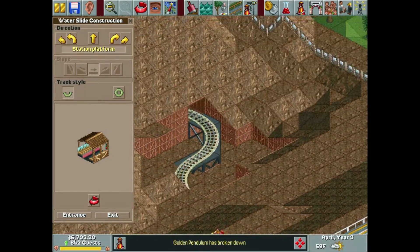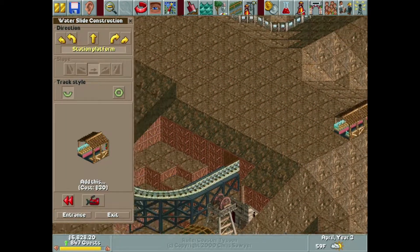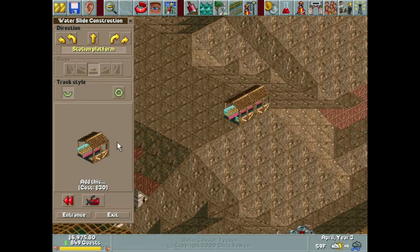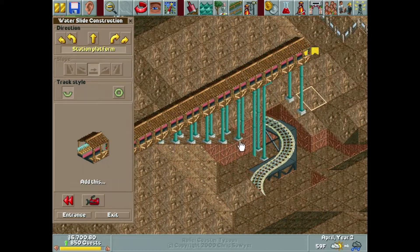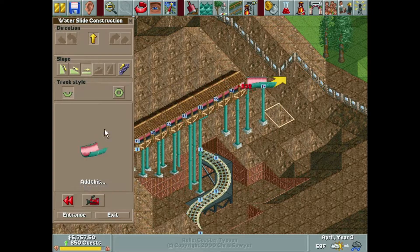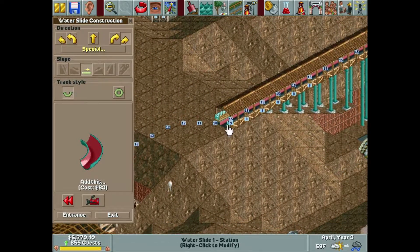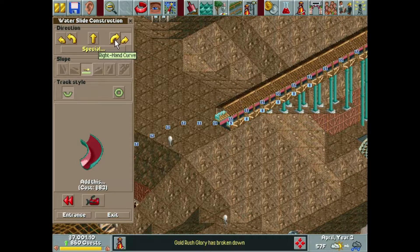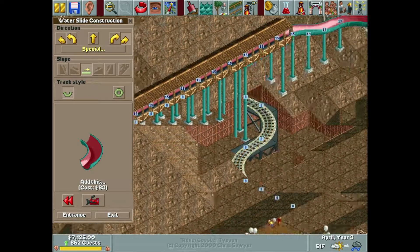I'd like to have some walkway on this portion to extend over here to probably another station for whatever we build last. This is probably the highest station I've ever had — I don't think I've ever seen supports quite like that on a station platform. We're going to turn this direction and I need a small radius curve right here because I want the walkway to extend on this tile.